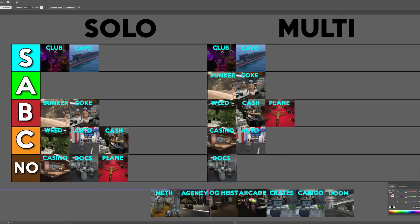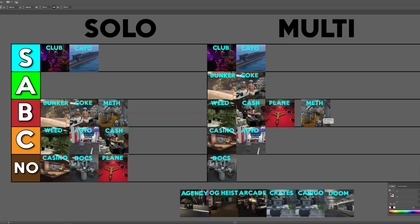Methamphetamine is just B tier — I don't think any of these businesses are amazing when you're doing solo. The meth is straight up there with coke, a little bit worse, so we'll leave it in B tier for solo. When it comes to selling with multiplayer, I'm putting it into A tier. The meth goes up to like $400-something thousand, and if you're getting an extra $200,000 off of that, I think it sells for around $689,000 in a full lobby, which is not bad. These businesses are only really good when you have people helping you.